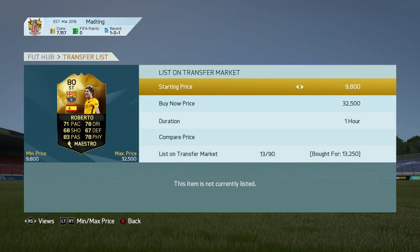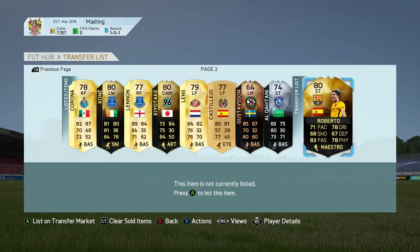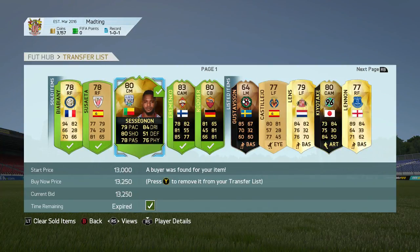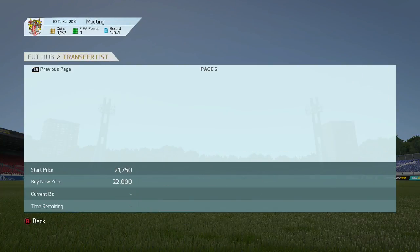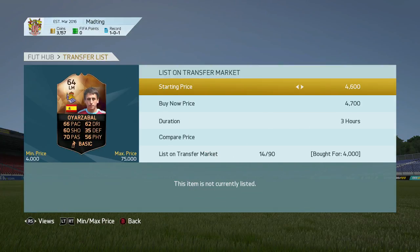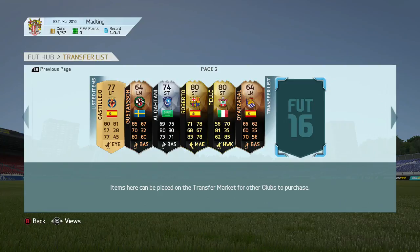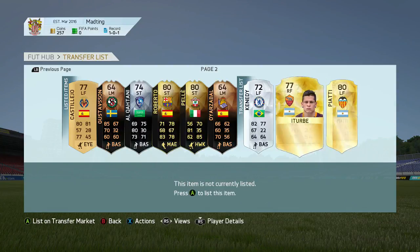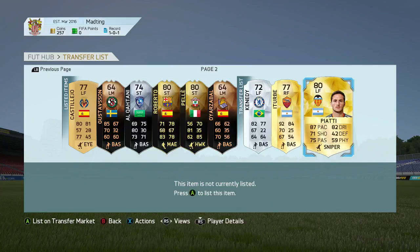What's up guys, Luke again and welcome back to another episode of Trading to a Full TOTS Team. We start off by picking up that in-form Sergio Roberto, come back and a few players have sold, then we're going to get this bronze in-form for around 4k and set it up for 4.7k. While listing the rest of these players, I want to let you guys know I'm still looking for teams to trade to.